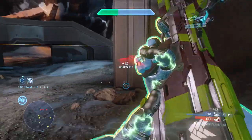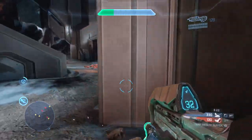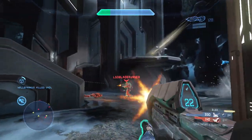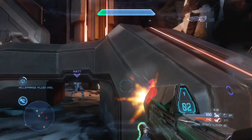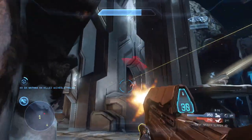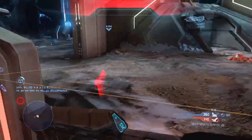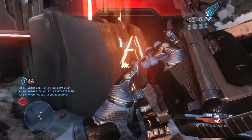On Monolith again in Team Infinity Slayer, I accidentally pick up an assault rifle trying to get a sticky detonator and end up pouring most of my clip into this enemy overshield carrier. Seeing that he's shooting my teammate, I trade places with my weak teammate under this beam, but get surprised by the enemy overshield carrier, so I use my thruster pack to jet away and allow my teammate with a sticky detonator to kill him from behind so I get the assist.